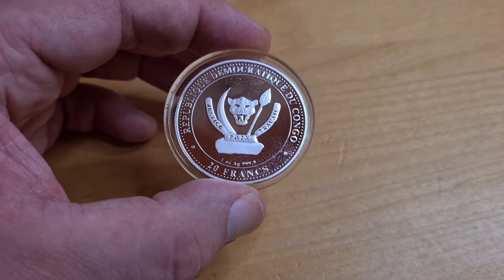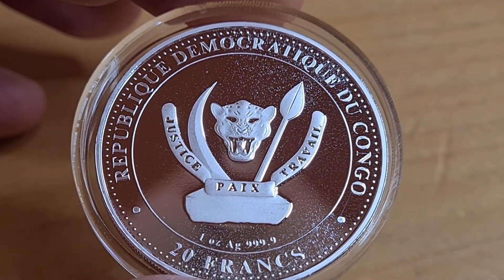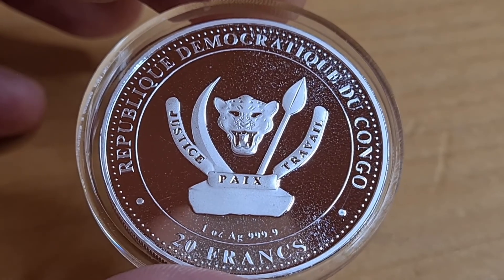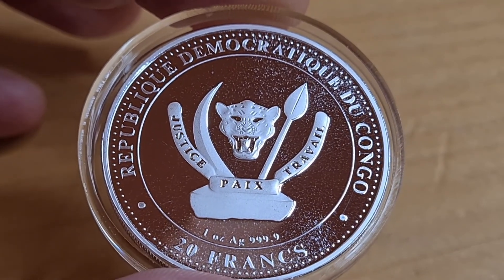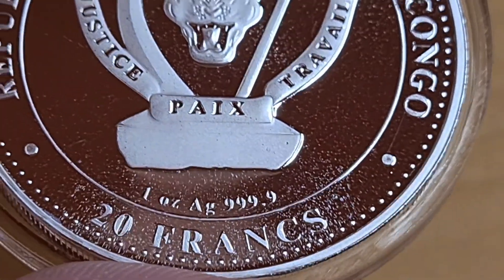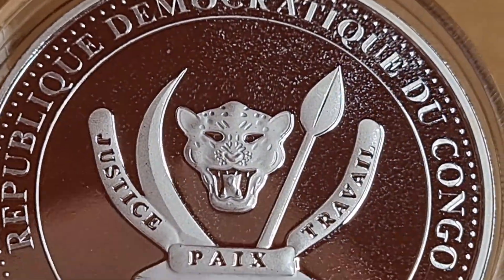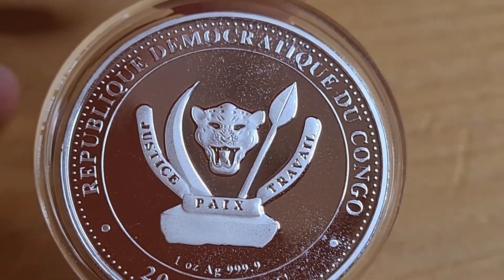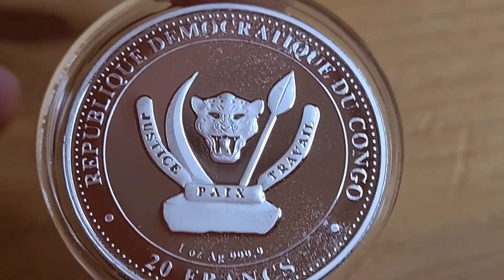Here we are — this is the Liopleurodon, the eighth coin in the series for the Prehistoric Life Congo series. There's a mintage of about 10,000 of these. It's made by the Scottsdale Mint, it's one ounce silver and it's four nines fine silver. You can see down below: one ounce, four nines fine, 20 francs is the denomination, and of course it is a coin from the Democratic Republic of Congo.